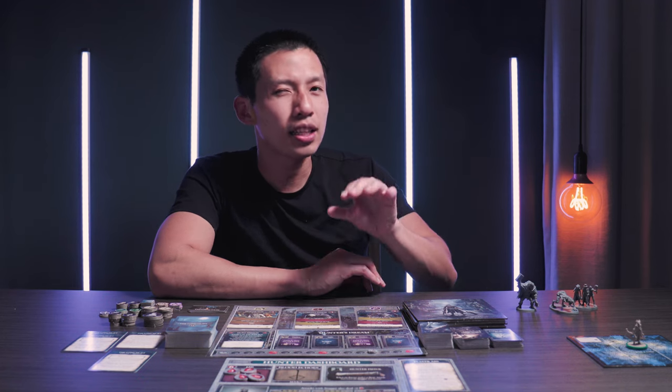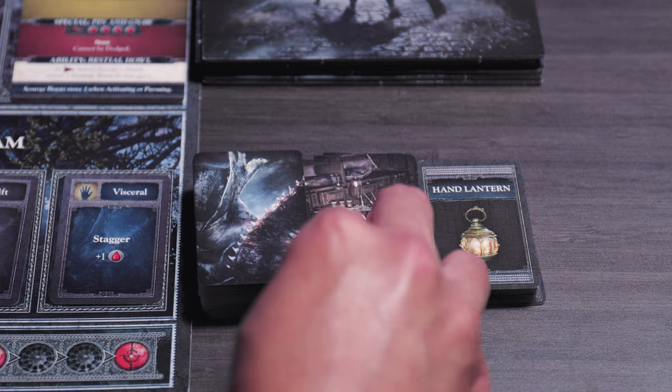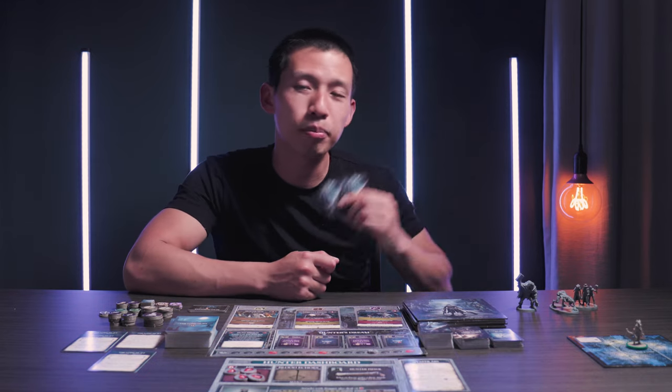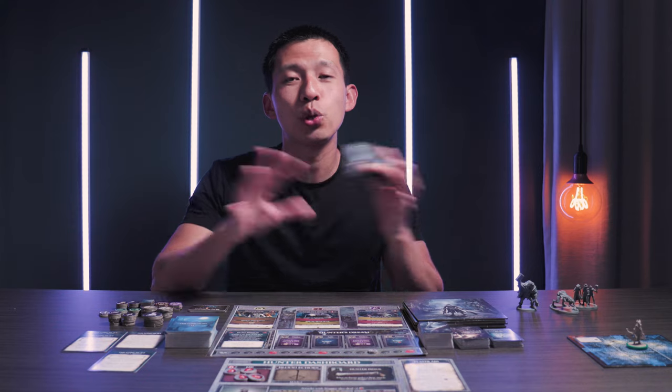Now let's backtrack a little bit. When you're on a space that has a consumable, you can discard a stack card, remove the token, and then draw a consumable card in order to interact with that consumable. So you're starting to notice that the key to all actions are your stack cards — you're going to discard them, perform an action, discard them, perform another action. They are the basis for the majority of your actions.